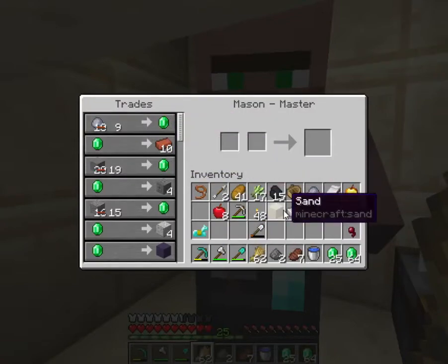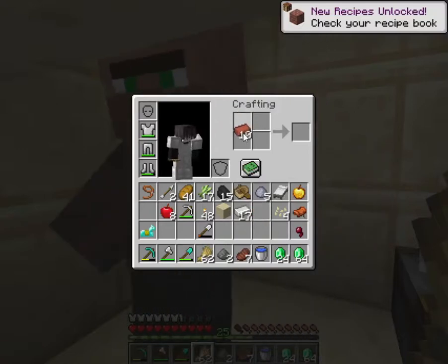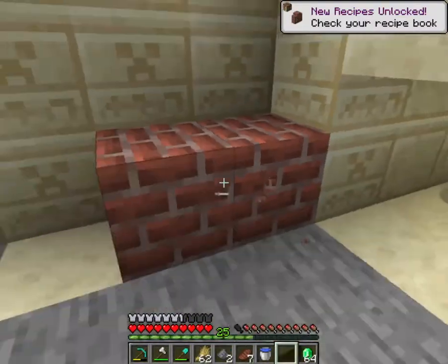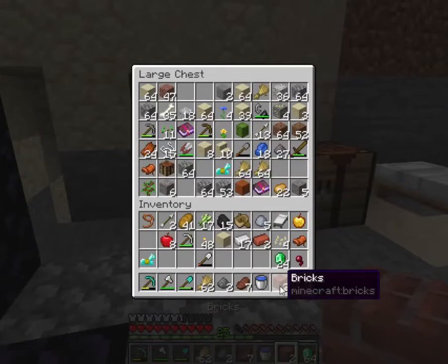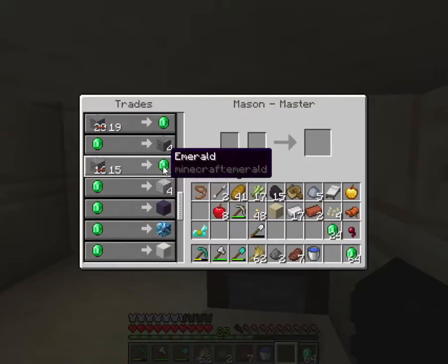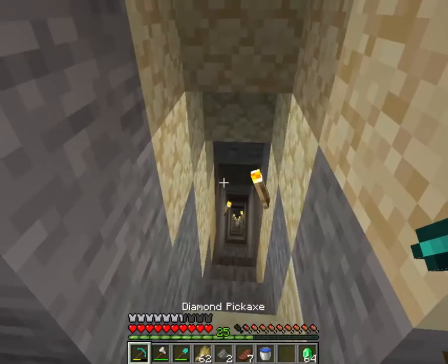Instead of smelting clay, you can just make bricks and brick blocks to build with. And another heads up about the mason — he literally trades andesite too. That's a really common stone. I bet if I run down to the cave I'll just find andesite.